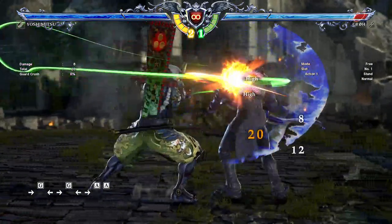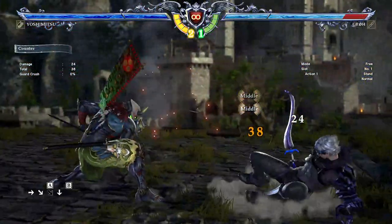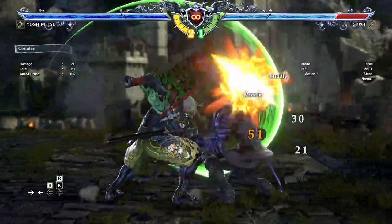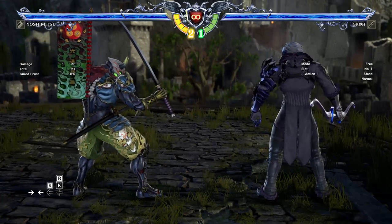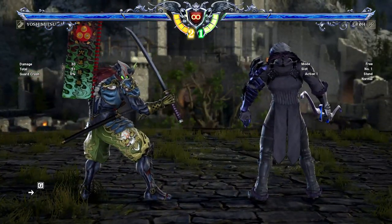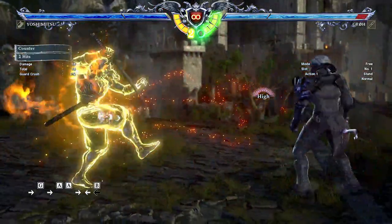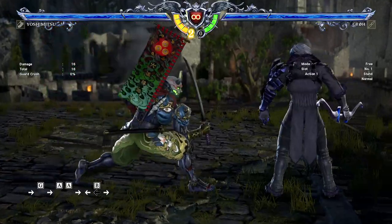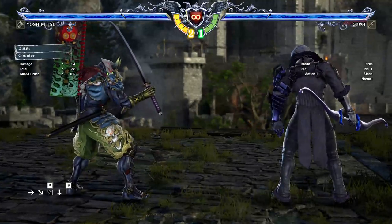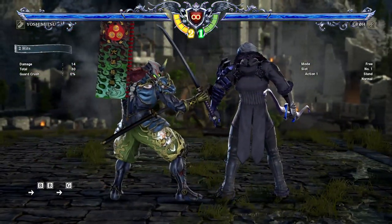Block punishing: you've got AA for minus 10, 4B for minus 12, 3AB for minus 14, 6K for minus 16, and 4KB for minus 18. Yoshi's block punishment is all around strong as he gets a solid amount of damage everywhere. You've got AA at i10, 4B at i12 — though you may want to stick to just AA to keep things simple to start — and 3AB for your max damage i14, or BB if you want to stay a little bit closer and more sticky.